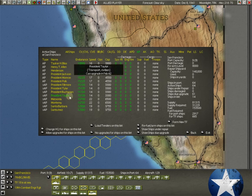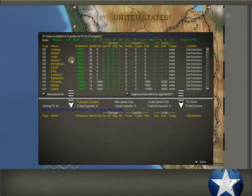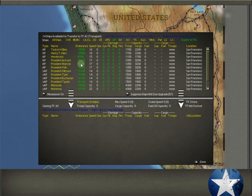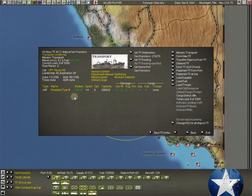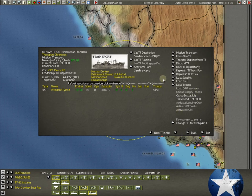Going down to the right on the President Tyler, you see troop capacity 1,500 — we needed 1,033, so that works. Cargo capacity 1,800 — we needed 1,428. That's perfect. We can fit our troop and cargo capacity on there. So let's form a new task force as a transport, bring up our APs — there's the President Tyler. Let's name it Transport Christmas, since we're going to Christmas Island.